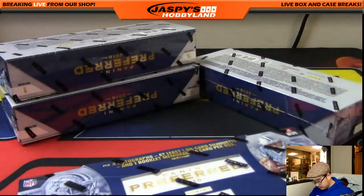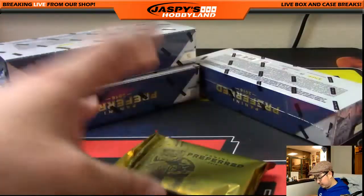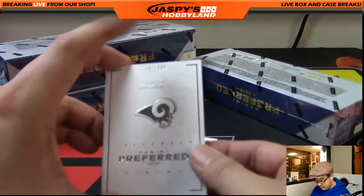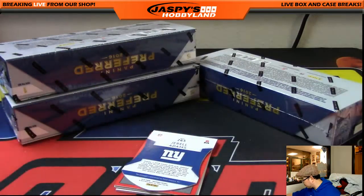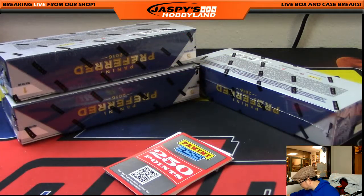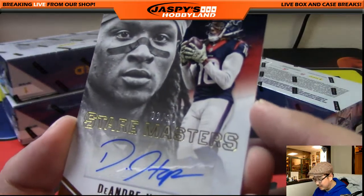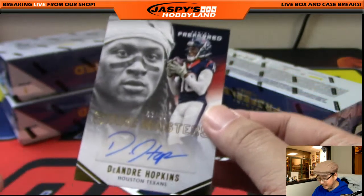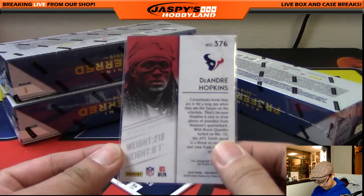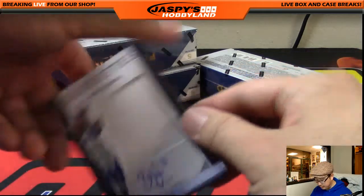Four more boxes to go. A lot of autos — worth the 40 bucks, worth the cost of admission. Out of 199 another Rams book — Jared Goff, Todd Gurley. Durrell Adams out of 199 die cut auto. More points. But DeAndre Hopkins — nice autograph, that's out of 10, three out of 10. That is pretty cool. Some nice veteran autos. One, two, three, four, and Byron Jones again is your fifth autograph out of 99.